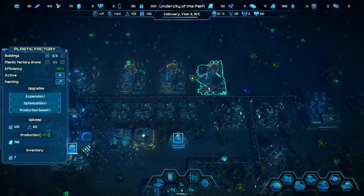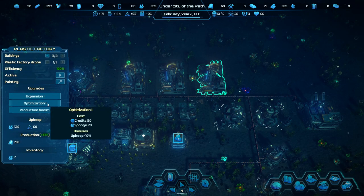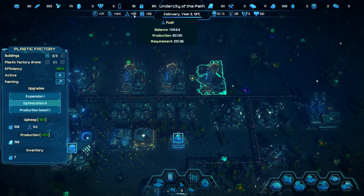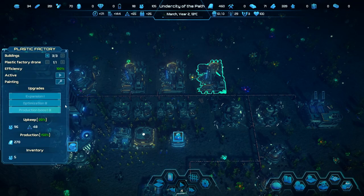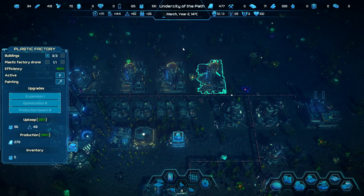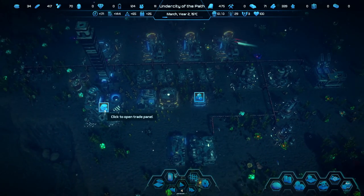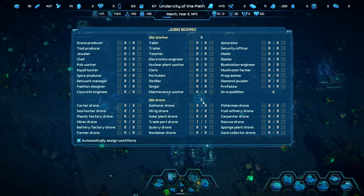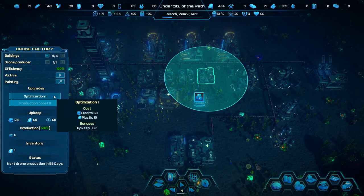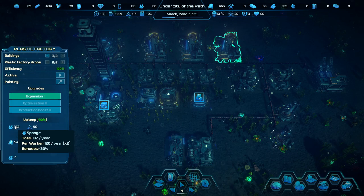We need more sponges because we're getting more plastic, and for plastic we need this upgraded. All the other ones are upgraded as much as they can, except the new one. We're down to 53 but after upgrading we have 94 available. We can actually build one more plastic factory with what we have. We get some free plastic — love that. As I upgrade this, we won't be able to build another plastic factory, so that's actually okay.